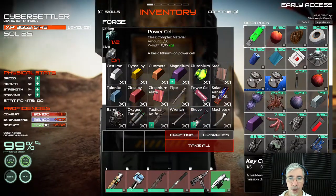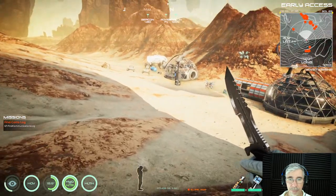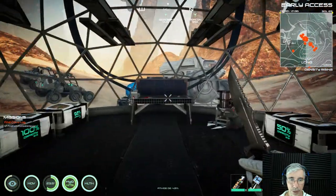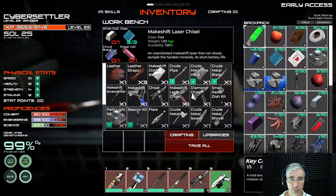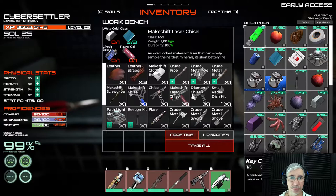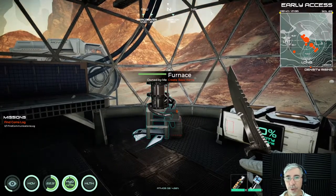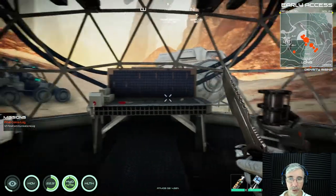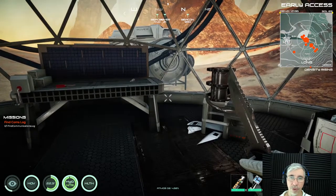Otherwise you'll have to make a laser chisel, which is done with a special tool workbench. You can make a makeshift laser chisel there. The problem is lonsdaleite came with the latest update — it's replacing carbon. Before, we needed carbon to make steel; now it's lonsdaleite. But I'll leave that subject for another episode. In this episode we covered only the forge.